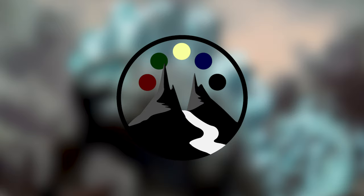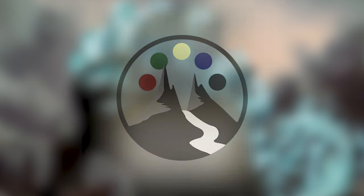With all that out of the way, let's get into the first wave of commanders. We're going to be going over the commanders from the Arcane Maelstrom deck first, which is the green, blue, red deck. First up, we've got Kalamax, the Stormsire. He is 1 generic, green, blue, and red for a Legendary Creature Elemental Dinosaur. His abilities say: whenever you cast your first instant spell each turn, if Kalamax is tapped, copy that spell — you may choose new targets for the copy. Additionally, whenever you copy an instant spell, put a +1/+1 counter on Kalamax. He's also a 4/4.